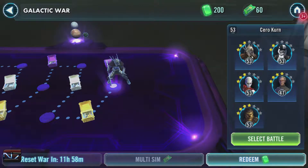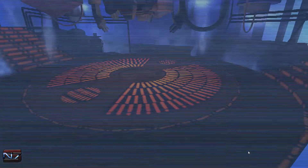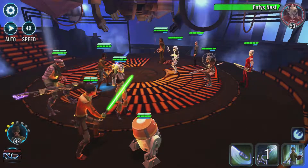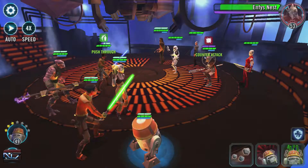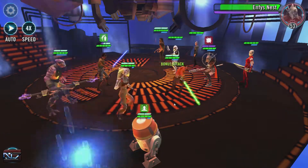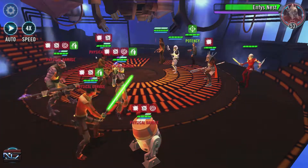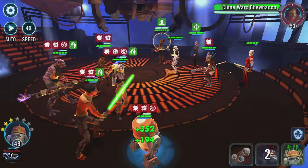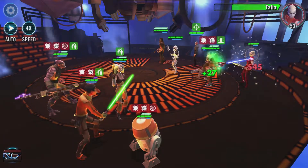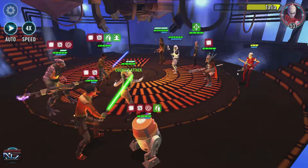This is actually an interesting team as well. This is Inquisitorius Ness — she's a good character as well when you get that node unlocked. She has a lot of daze abilities, AOE, and silence. When she gets hit, she gets protection up, which is a bit of an annoying factor. We got three dazes and debuffs — let's remove daze on Hera. As you can see, it's just debuff stacking. I want to get the healer out of the way first, so we can focus on taking everyone out one by one.